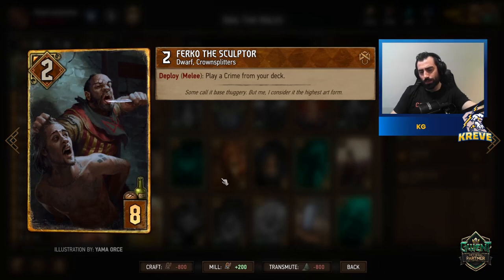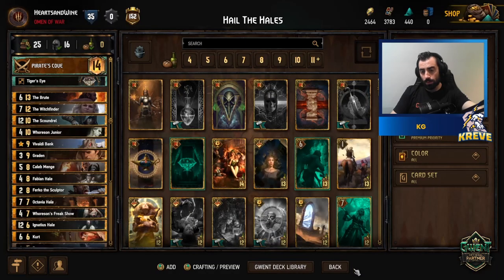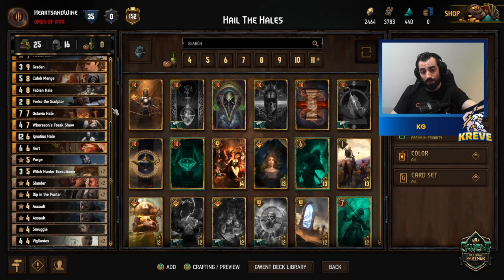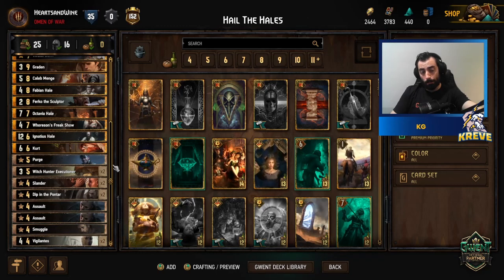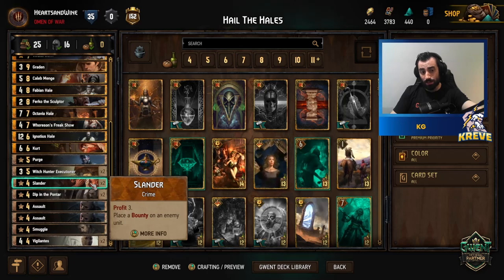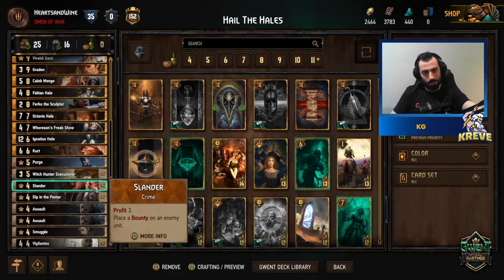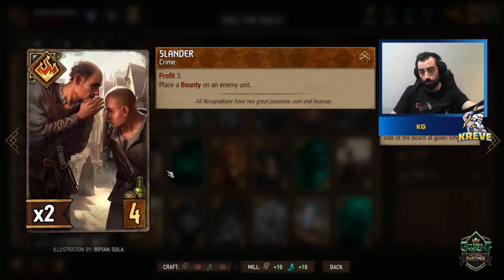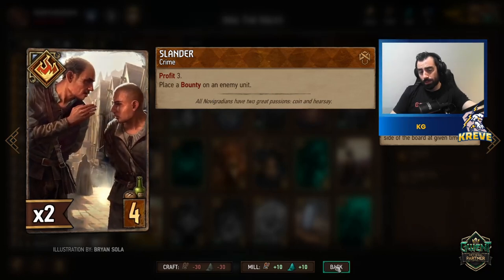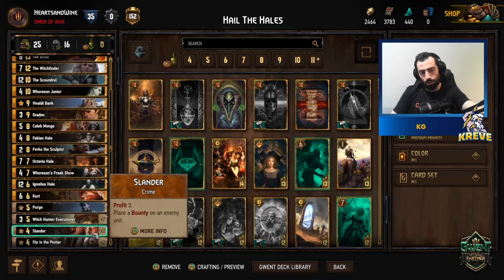Furco is in here for thinning and consistency — it lets you play a crime card from your deck. If your opponent passes and you need some points, you could play Furco. You can also chain Furco into Smuggle to get some coin carry-over, or use it to deliver bounties with Slander. Slander gives you Profit 3 and lets you place a bounty on an enemy unit — we have two copies. If your opponent plays a unit, throw Slander on it, then follow up with Witch Hunter Executioner or Freak Show.